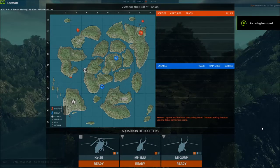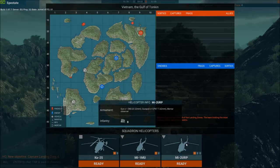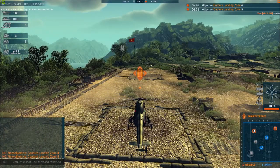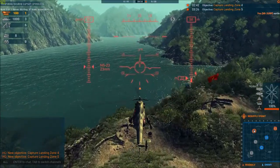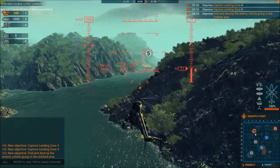We're on the Gulf of Tonkin map, the Tier 1 PvE game mode, spawned as the Soviets. I've got the MI-2 URP in a squadron with the MI-1 MU and the KA-25 — I'll try to solely focus on the MI-2 URP. We've got 4 simultaneous objectives on medium difficulty, which I think this helicopter will happily handle. First we're going to go for Capture Landing Zone 5, not too far away. We can use our 8 on-board troops, which will hopefully get us 100% capture on this point.